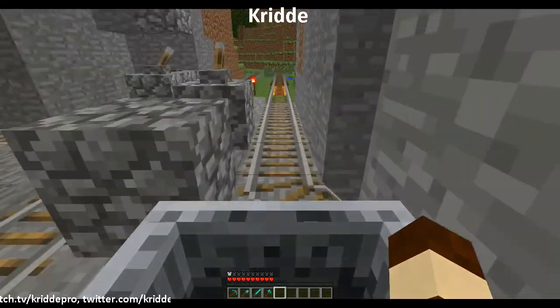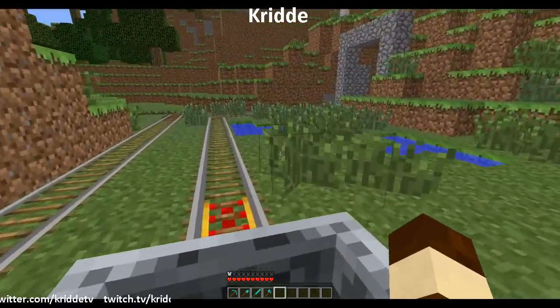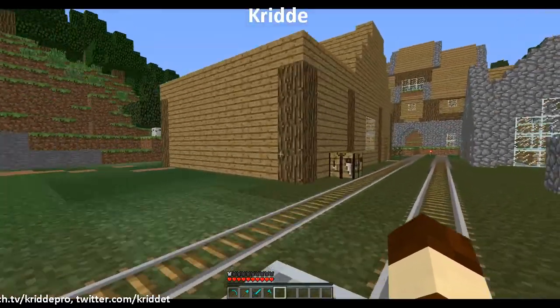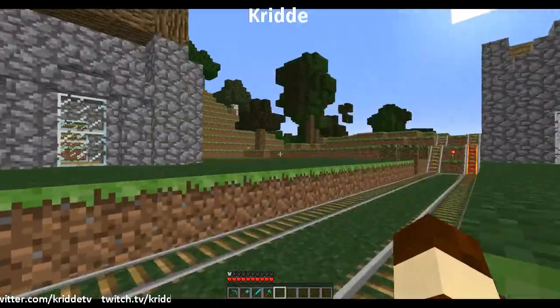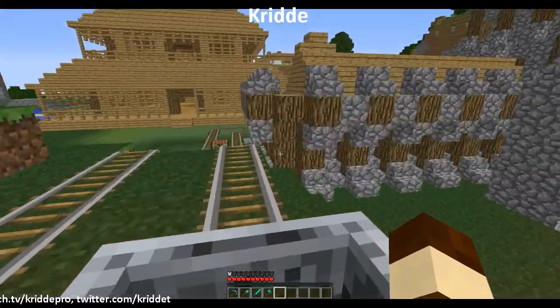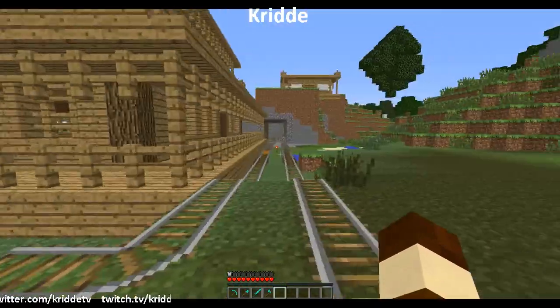Oh, what happened? We can go down this way — this is quite a problem. This isn't a boat, it's just a tower. We have just a tower, and then we have a fire station over there.